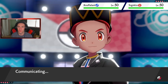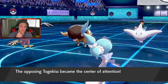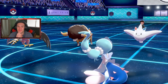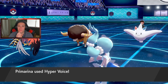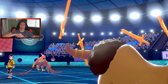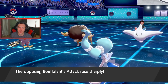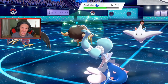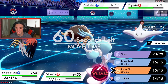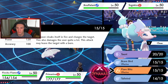Let's go Tailwind and then Hyper Voice to do double damage here. He goes Follow Me — I don't really need that. I wonder what this Buffalant's going to do. Tailwind gets rolling — we take some speed. Hyper Voice does some nice damage, not bad. Oh no — this thing is setting up Swords Dance and it has Leftovers. Hold the phone.